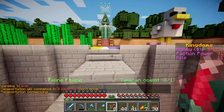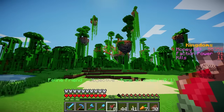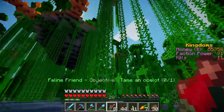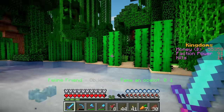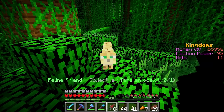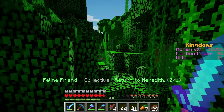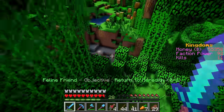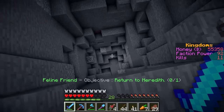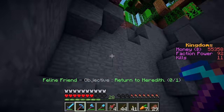I am good friends with Ollie, so he won't mind me liberating a cat from his land. Whoa, Ollie's base looks so cool these days! Ow! What the heck? Cactus! Why is Ollie's base a death trap? An ocelot! Please take this salmon as a peace offering. Beautiful kitty! Come on, let's go! Wait, what the heck? Why is there a block of TNT up there? Not my cat, not my cat! I almost died. Now I'm stuck in a hole. Why is the jungle kingdom so dangerous? Get me out of here!